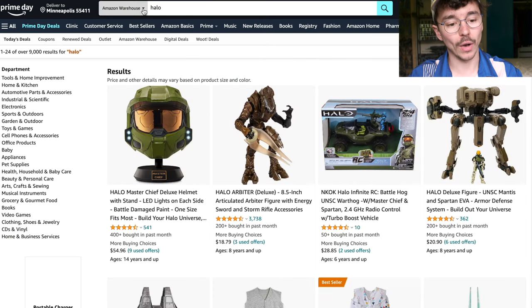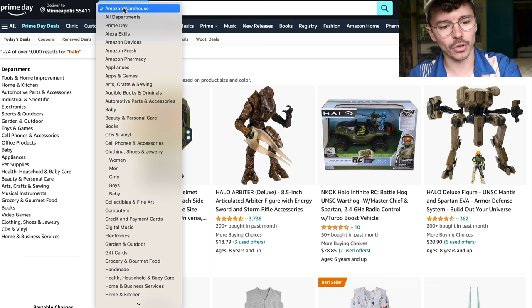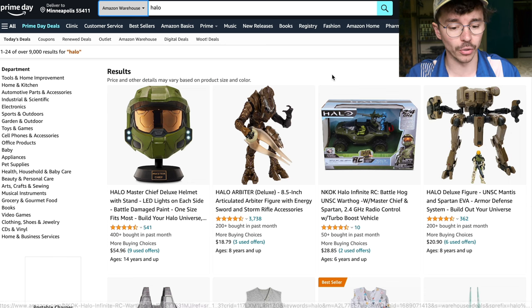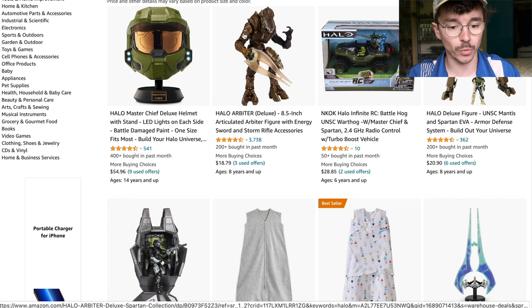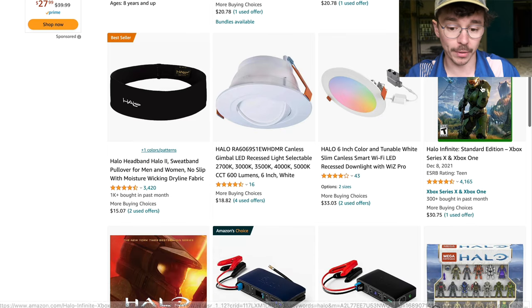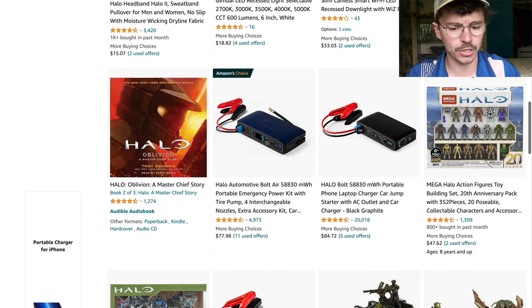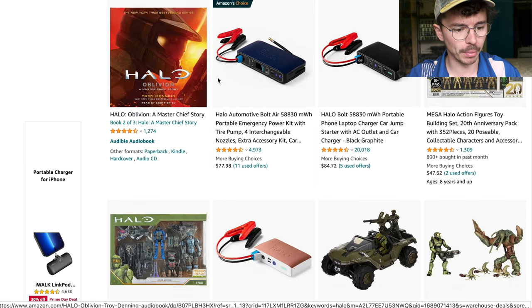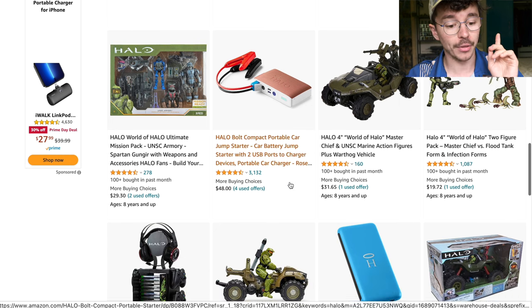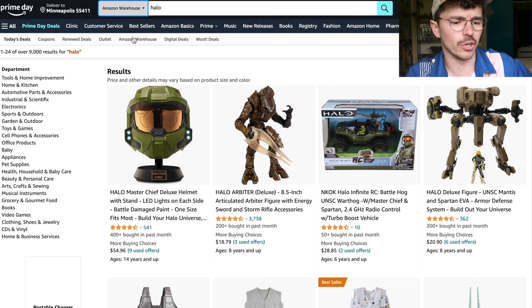Before we get into the Prime Day deals, I want to talk about Amazon Warehouse. If you want to get good Halo deals, you search Amazon Warehouse, click Halo, and it shows you all the stuff that's been returned in the past week or two. You can get great deals like $18 for the new Jazwares Arbiter, $20 for the rookie drop pod, a copy of Halo Infinite for $30, a returned character pack, the Halo Oblivion pack, and even the flood one for $19. They're not Prime Day deals, but always worth checking.